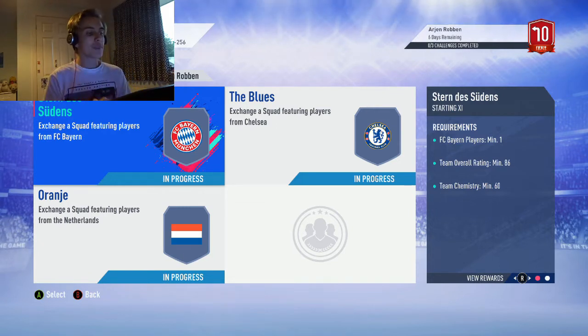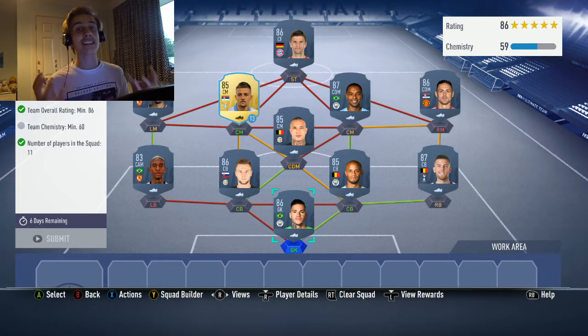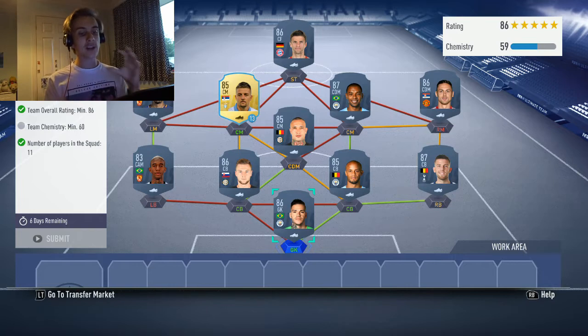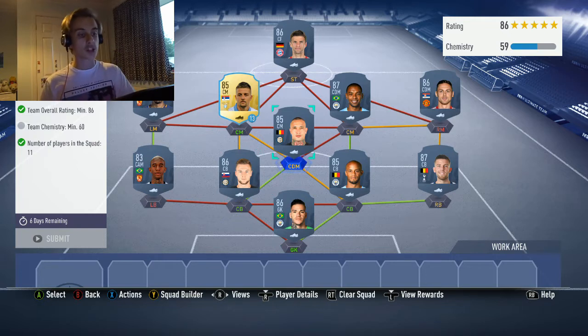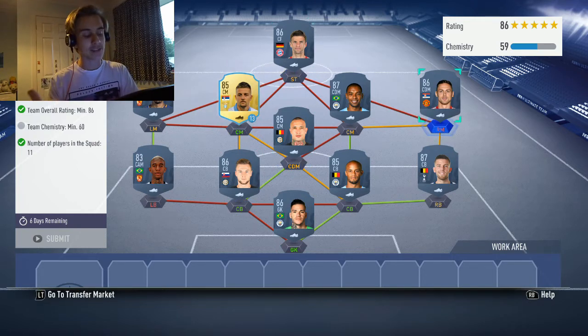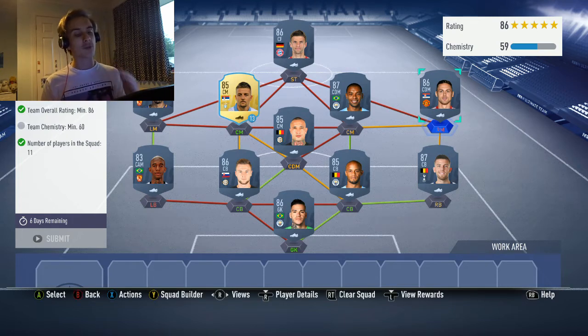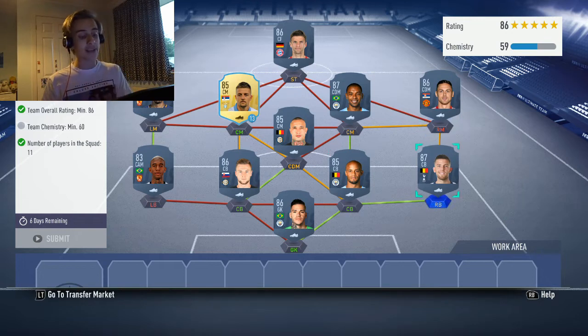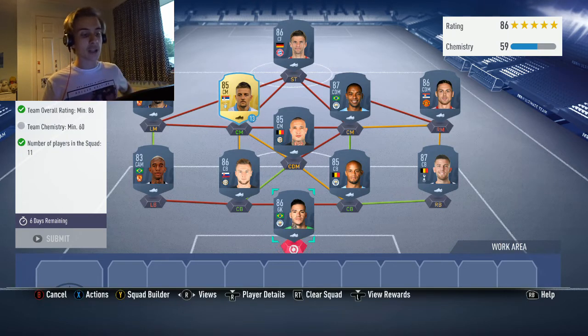Starting with the Bayern Munich SBC, here's the setup I've gone for. Because you're only asking for 60 chemistry, you can do quite a loose setup with players from lots of different leagues. We've got the Chinese league with Paulinha, Serie A, and the Bundesliga up front with just Müller. Müller at 86 rating is the one I'd recommend — Ribéry and Robben are a little bit too high in price compared to your average 85-rated player. The back three of Kompany, Ederson is the best combo to go with at the moment.